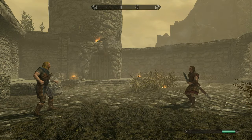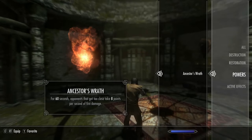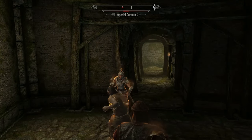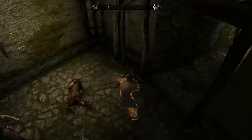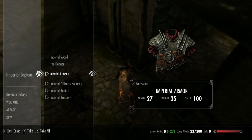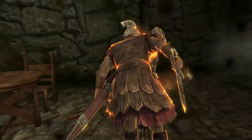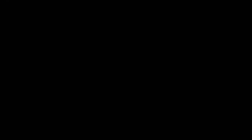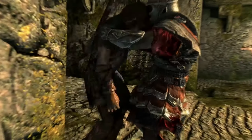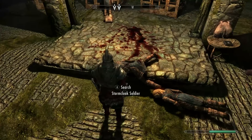We're going to need to gather gold early on in this build, so side with Ralof during the escape through Helgen for the slightly better loot. This build is going to utilise heavy armour and two-handed weapons, and we won't have either of these at the start, so give the Imperials a taste of fire and your fists. Once they have been downed, collect the key from the Imperial Captain and wear the heavy armour. Also grab the light armour set from the other soldier for selling in Whiterun.